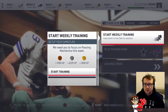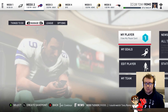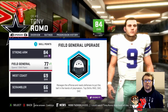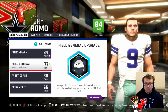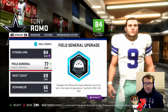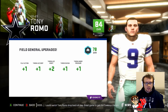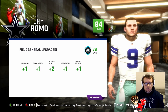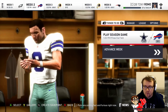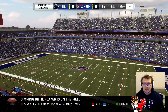Let's simulate our training — we have another point to improve our player. I'm going to go field general again, mostly because I want to upgrade the medium and short accuracy a little bit more. The bonuses are one play action, one deep, two short, one on the run, one under pressure — I think that's quite nice. Without further ado, let's get into our second game against the Buffalo Bills.